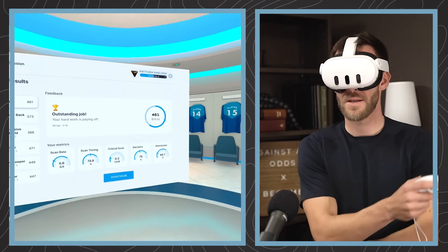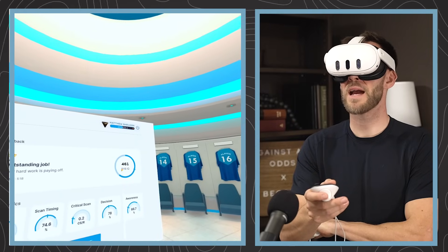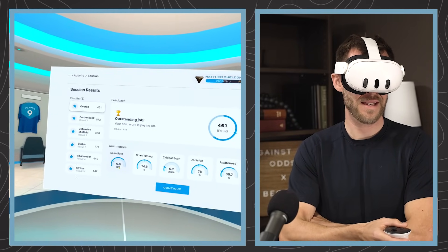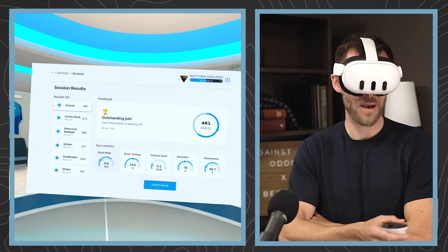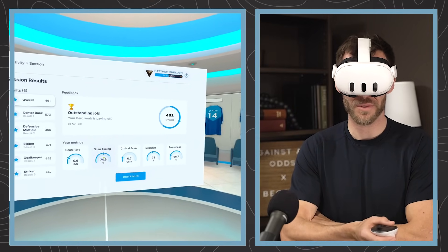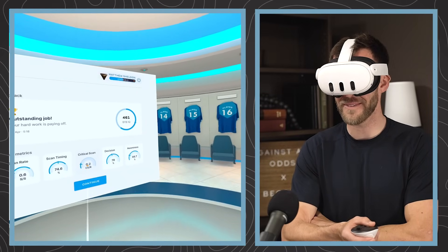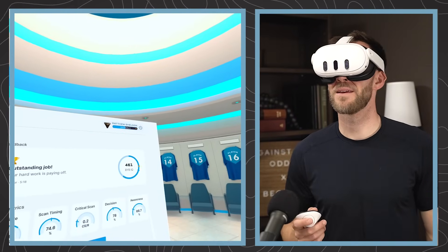Outstanding job! BYB IQ 461. Scan rate is 0.6, which is pretty good — that's the target where that line is, so I did a lot more scanning than I need to. Scan timing was really good. Critical scan — just barely above the target, still need to work on that one. Awareness and decision making are all good. I'm really happy about that.